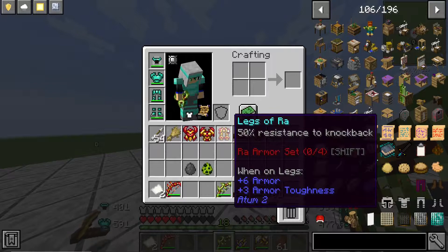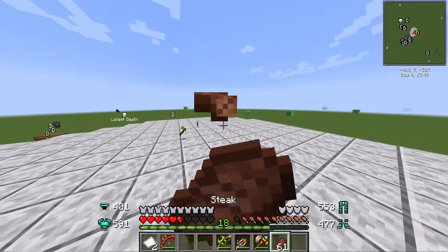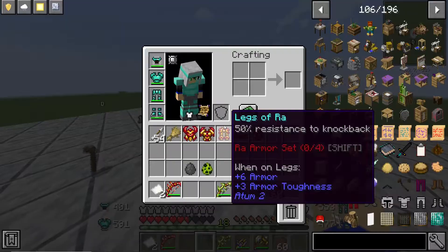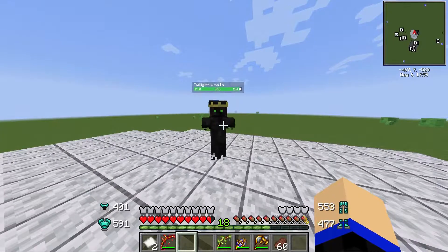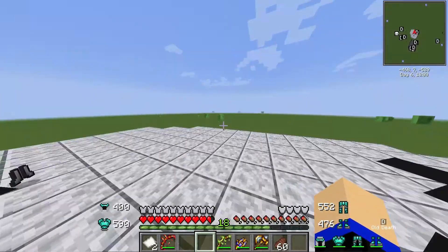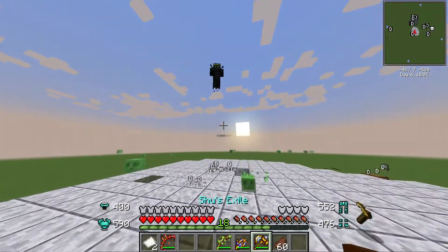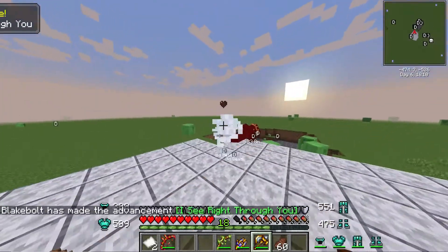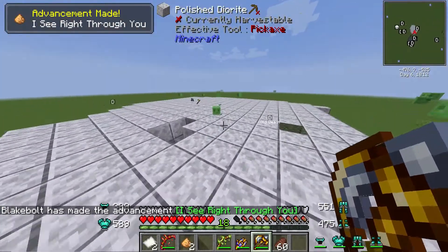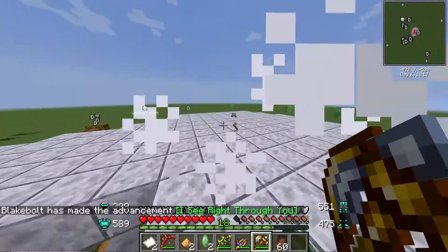Obviously enough, there are weaker sets of armor in the mod, however I'm not using them. Now, Toilet Wraith — I haven't seen this one before. Doesn't seem that impressive. I can use the knockback weapons against you because you can just fly back. How delightful.